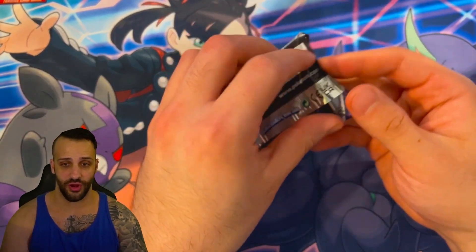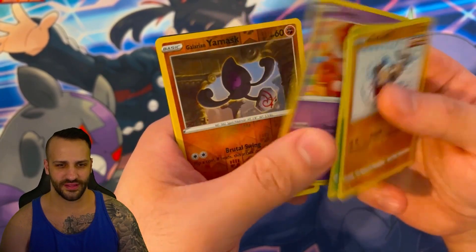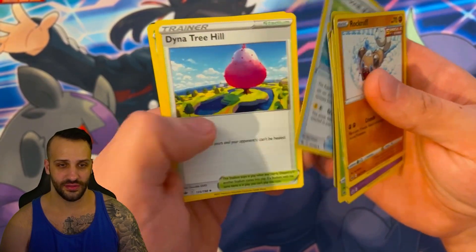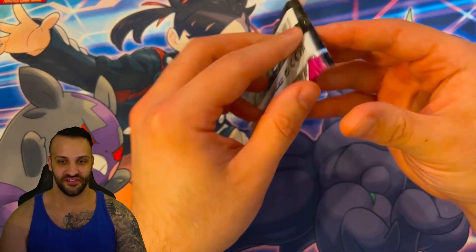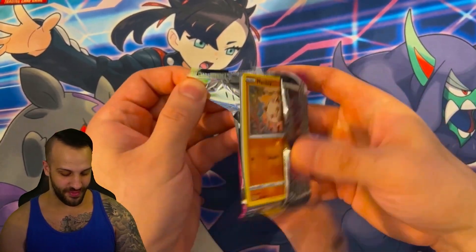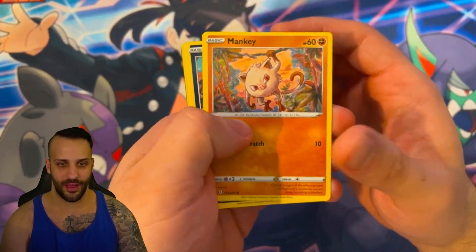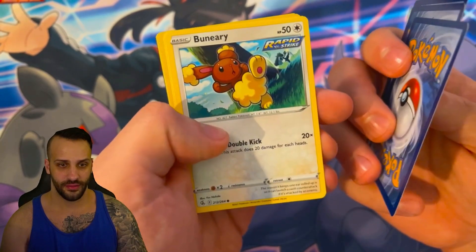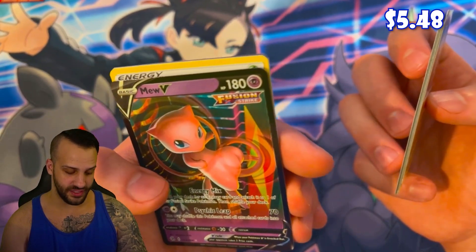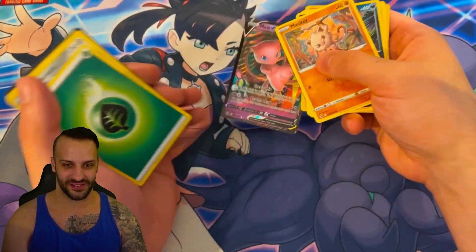Let's start with Chilling Reign. We've got Rockruff, Ghastly, Lediva, Horygon, Swirlix, Galarian Yamask, an Aggron non-holographic, and Fire Energy. Let's do a Fusion Strike next — the Evolving Skies is too good of a pack to do right off the bat. We've got Mankey, Progunk, Grubbin, Bunny Earring, Basculin, Joltik, and then a Mew-V. That's pretty tight. I can't say I've pulled that before, honestly. So that's pretty cool.